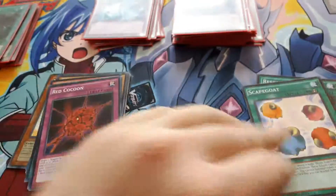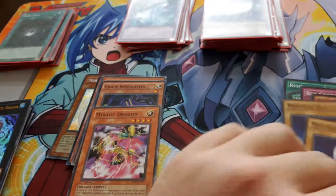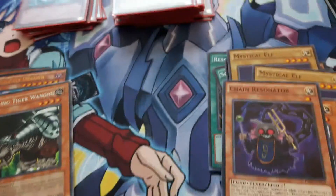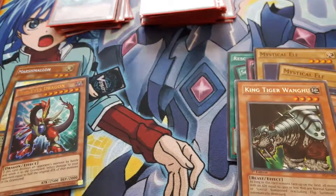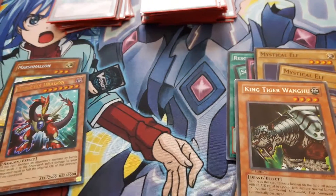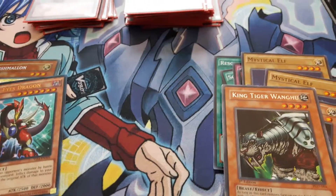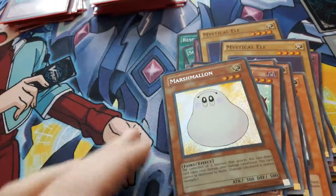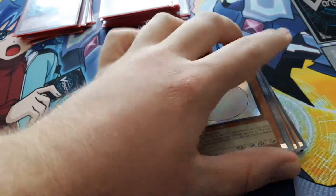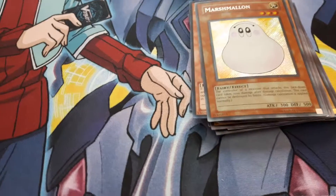And now this is my side deck. I use one Resonator Call, one Scapegoat, three Red Cocoon, one Stargazer Magician, two Alexandrite Dragons, two Mystical Elves, one Mirage Dragon, one Chain Resonator, one King Tiger Wanghu — basically good against Watt phases, as long as this card remains face-up on the field all monsters with attack equal to 1400 or less that are normal summoned, special summoned, or set are destroyed. There's also another Odd Eyes Dragon and one Marshmallow, which really helped me before.